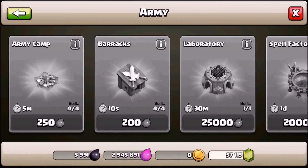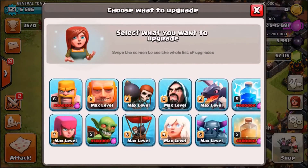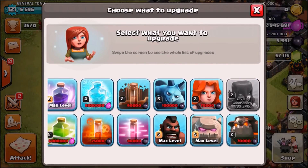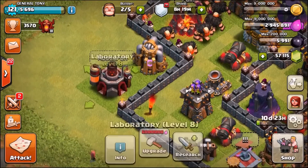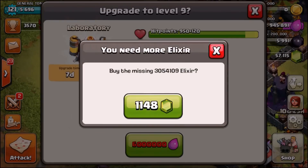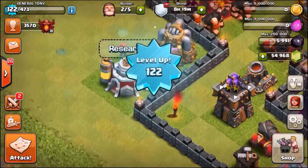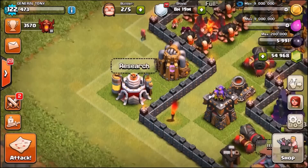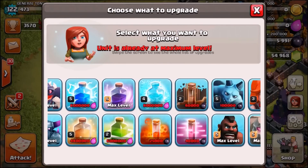Let's go into the Research Center and see what new troop levels we can get. We need a level 9 laboratory, so we are going to upgrade the lab - 6 million elixir. We're going to finish that now and we've got a level 9 laboratory.